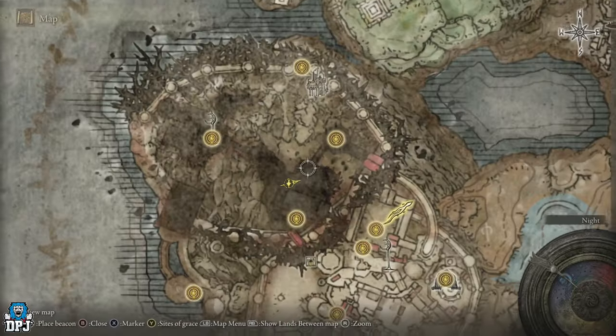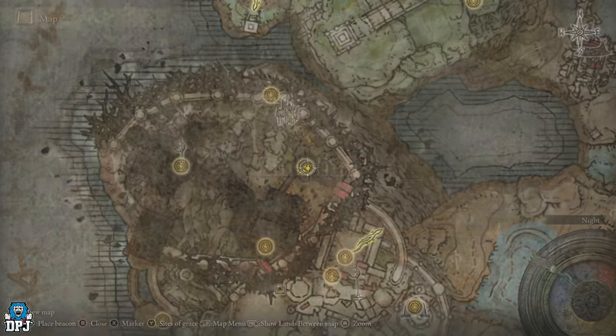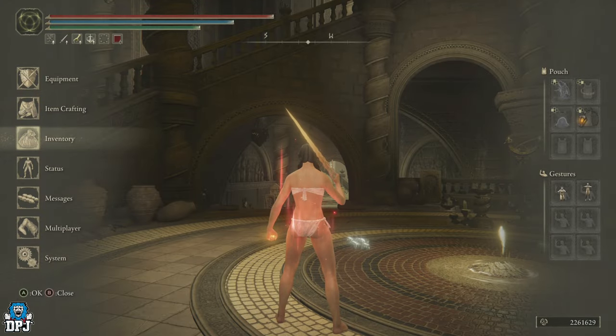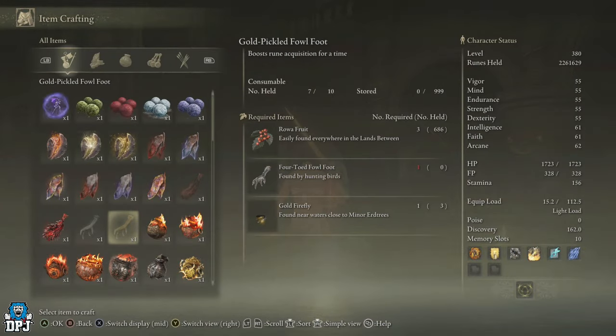Pick up any loot you want, and that is basically the farm — rinse and repeat. Another brand new farm inside the Shadow of the Erdtree DLC. Don't forget you can also be using Pickled Feet — you obviously want to be using a Gold Scarab. You can craft items to earn even more runes with the Gold Pickled Feet, which boosts rune acquisition — but when you rest at a grace it wipes it, so unless you've got plenty to spare, I don't really think it's worth your time.